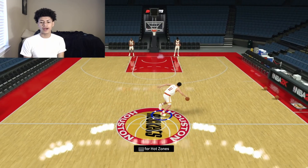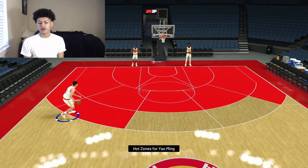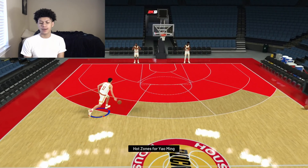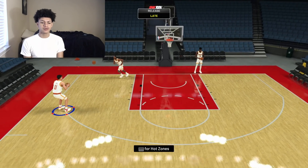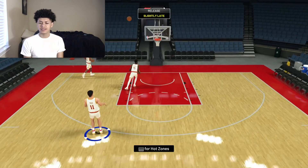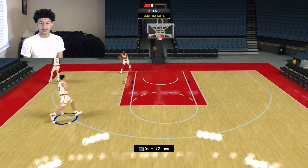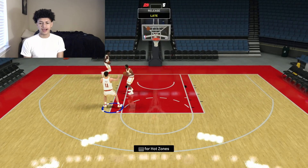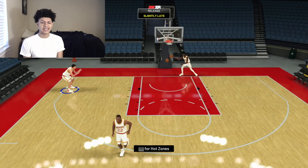In a quick shootaround right here before we hop into the gameplay, take a look at this man's jump shot and hot zones. He's got hot zones pretty much from everywhere on the court except for the right wing area at the top of the key three-point area. His jump shot is very similar to Yao Ming's prior jump shot in previous 2Ks — it's pretty much the exact same thing. It's honestly mid timing — it's not really hard, but it's not really easy either. It's a mid-type release: not a good one, not a bad one, it's just all right.